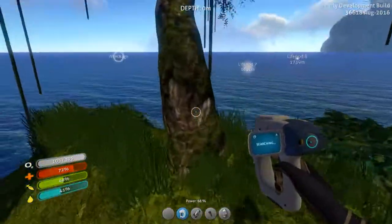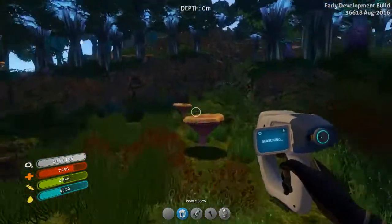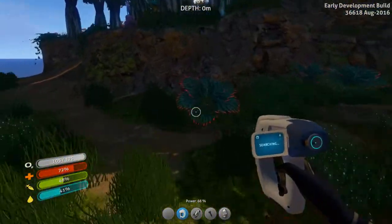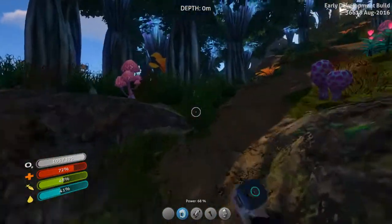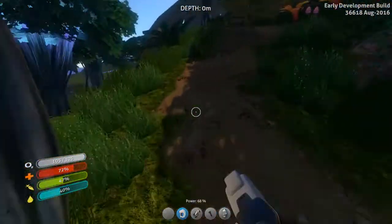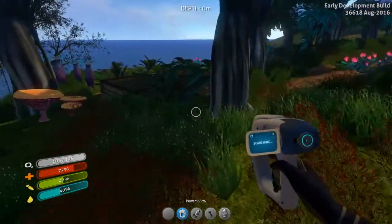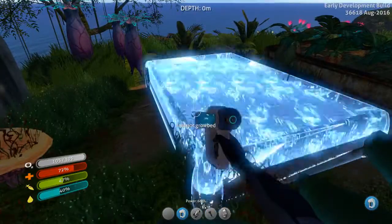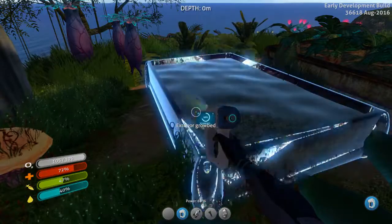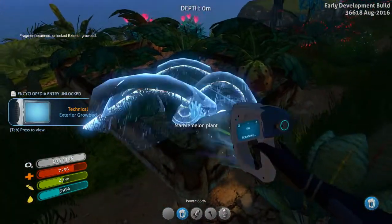Oh I like that tree — you can't interact with it, oh man that would be cool. I really like those trees. Getting over here — oh I think I might see something! Right here — these grow beds, these things are amazing. Exterior grow bed — give me that!